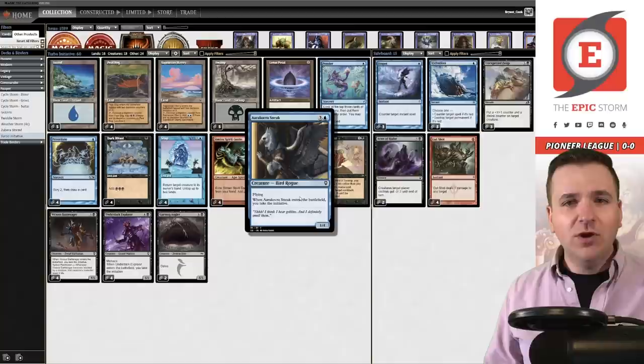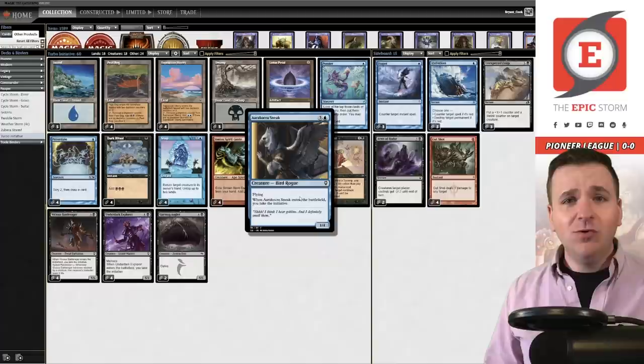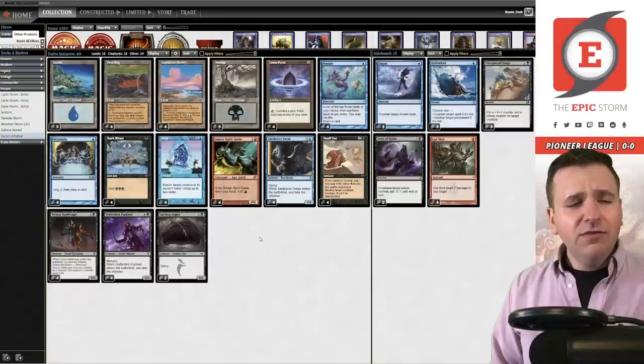You have cards like Dark Ritual, Simian Spirit Guide, Lotus Petal. You're even playing the combo lands like Peat Bog and Sunscape Familiar, and then you're playing Snap to untap these two broken lands. So you're definitely a combo deck — it's just that your payoff is giant dumb creatures. If you're unfamiliar with the Initiative, there's a load of text to it. It's essentially a unique dungeon that you venture into, choosing two different paths that create either a tempo advantage or card advantage, and you end up in the same location at the end.